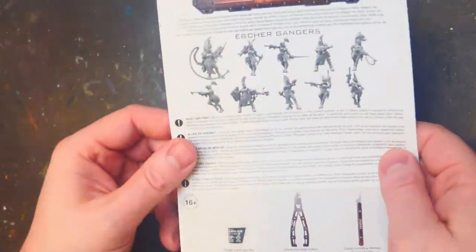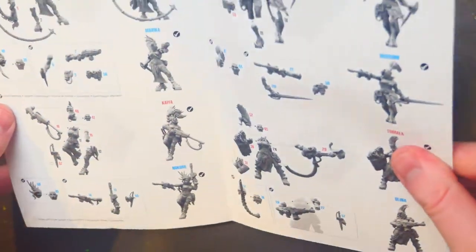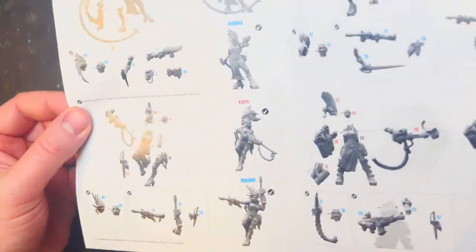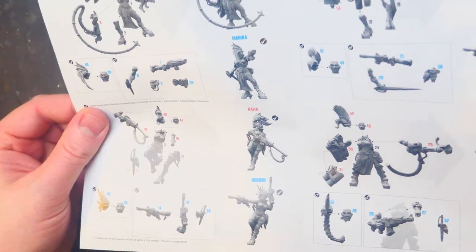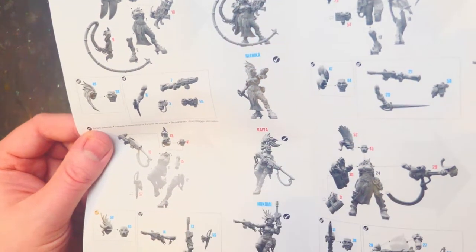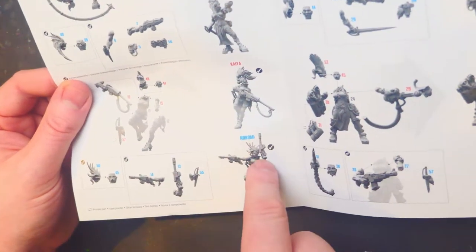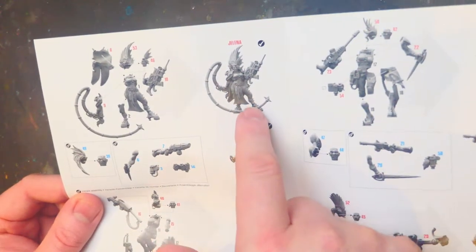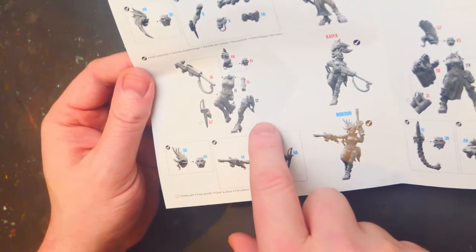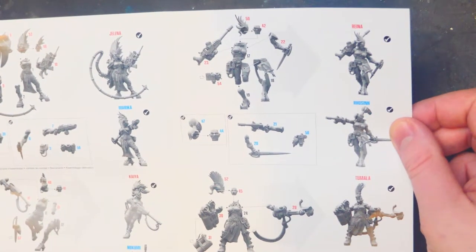The instructions are here, obviously. Relatively simple — it's one sheet of A4 paper, folded. They seem to have named all of their gang members here with the build options, which are required to sort of build each option. It's all relatively straightforward.